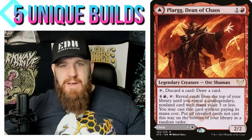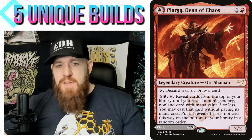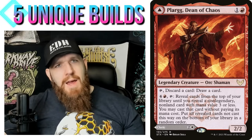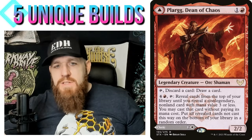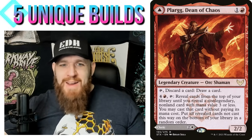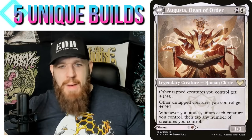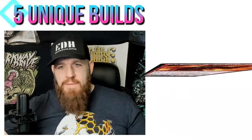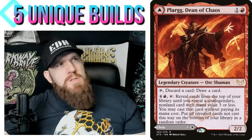Let's move on to Plarg, Dean of Chaos. This is very much a Method Two deck. I picked Plarg specifically because it has a rummaging ability — tap, discard a card, draw a card. I have a mono-red discard deck myself, but Plarg is obviously a Boros commander because it's white on the back. We won't really be using the backside at all.